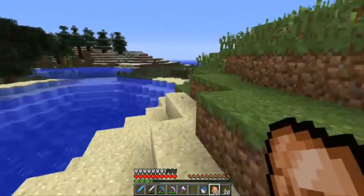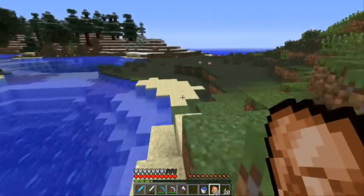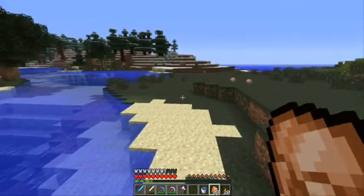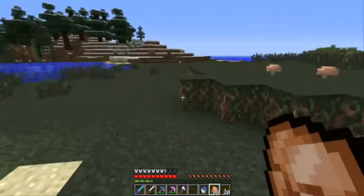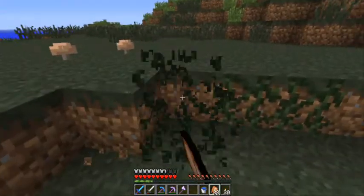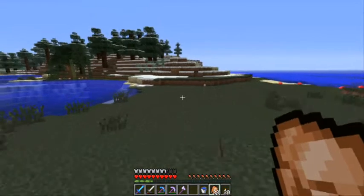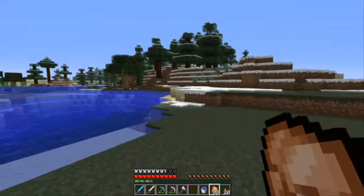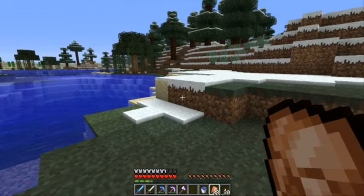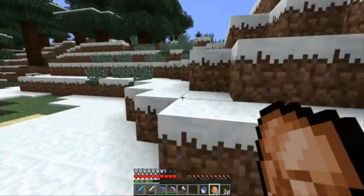When I mentioned last time that I thought the snow biome was intruding into the swamp further than it should have — it was actually me just not noticing it, because there were pine trees here which sort of camouflage the spread of snow into the swamp. So that was always like that.